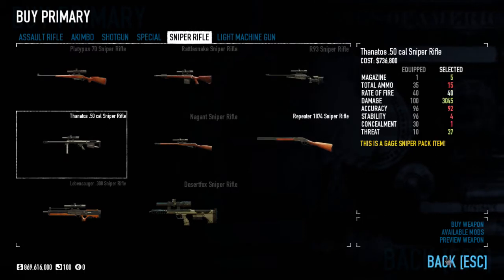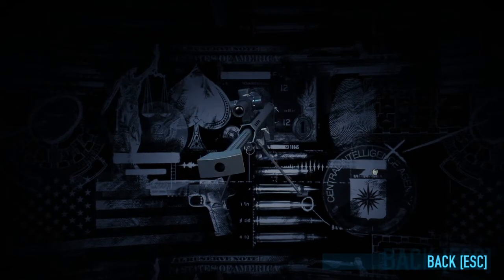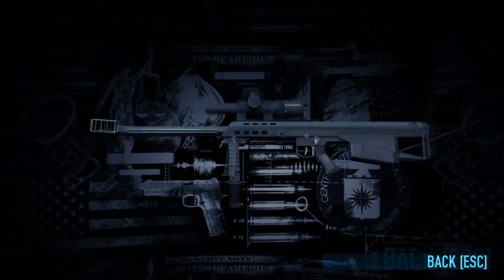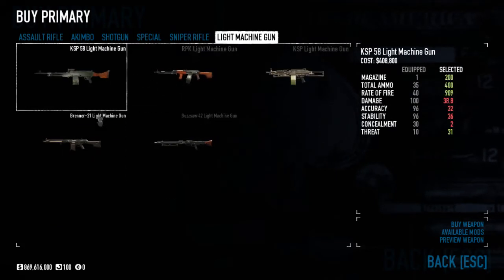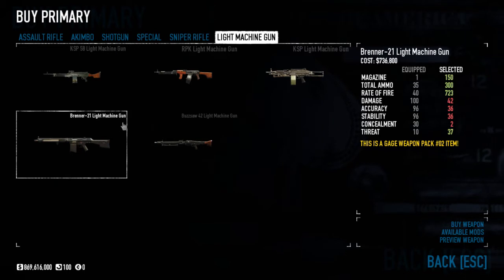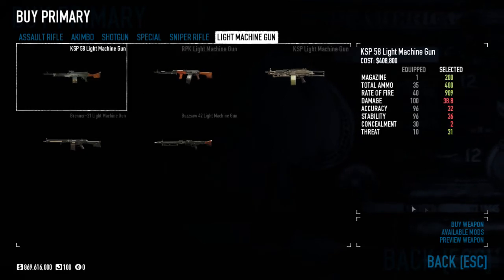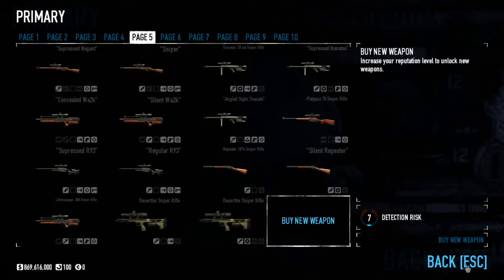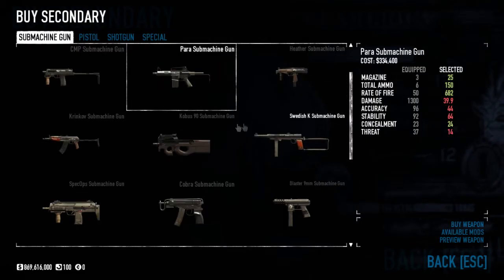With Silent Killer on the Thanatos you could probably one-shot everything, doing like 4,000 damage. LMGs I wouldn't bother with — they're kind of useless. I've heard rumors about using something like a KSP with Body Expertise and Panic, maybe you could work something there, but I wouldn't really try it.